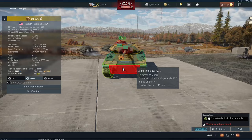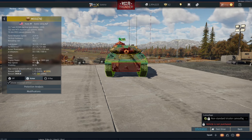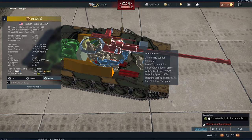As for the rest of the vehicle, it is basically the same as the Sheridan. It's got the same armour, the same rotation speed, vertical guidance, same crew, same weight, and the same top speed of 43mph. So yeah, this is basically a regular Sheridan but with a different weapon.